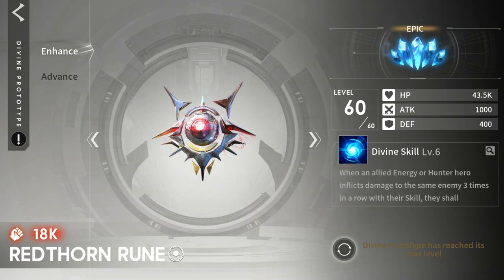Rethorn rune is also good, but I highly suggest to use it on PvE content instead, since in PvP the faster you can kill the enemies the better! Unlike Rethorn, it takes time to get it to its maximum damage output!